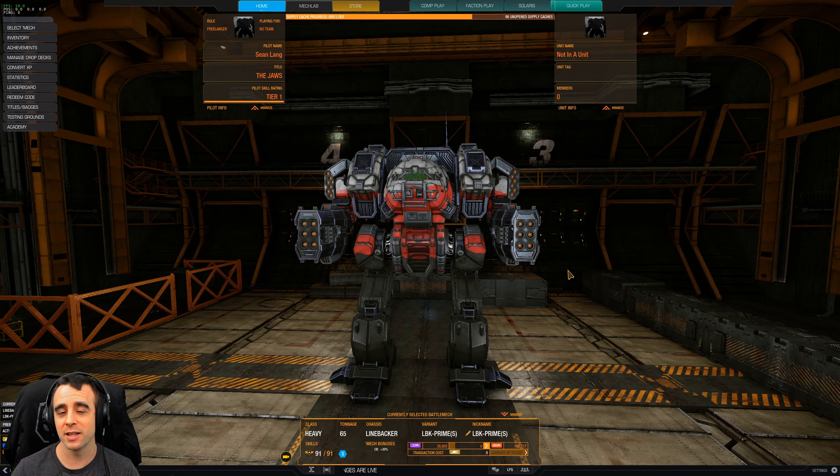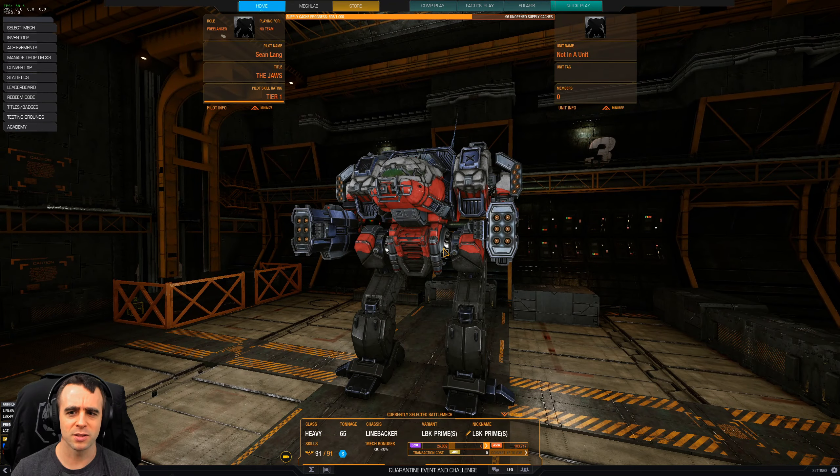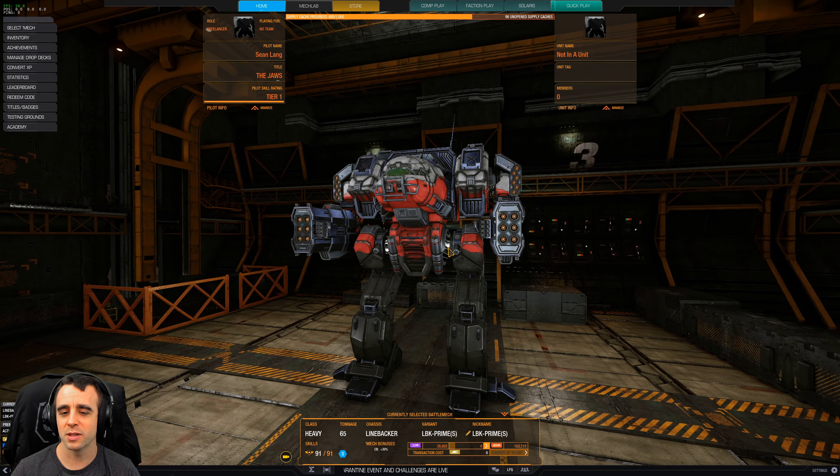Hey, what's going on guys, Phil here. Today we're going to be taking a look at a MechWarrior Online build of the Linebacker — specifically something you don't see every single day. Unlike the normal medium pulse build, this is actually a close range build, and as you can probably already guess, we've got SRMs, specifically SRM6s.